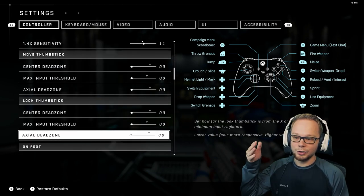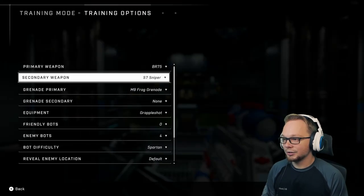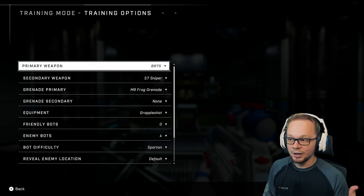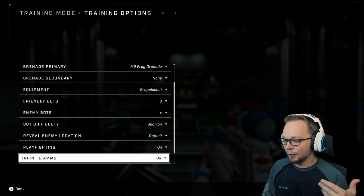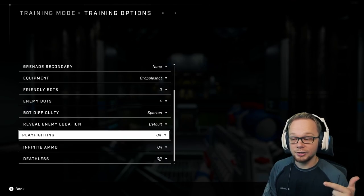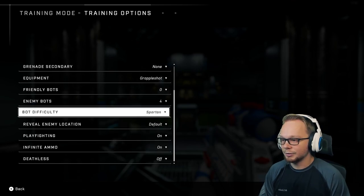What I want you to do is go into training mode in Academy and then go into your settings or your training options. I set the primary weapon to a battle rifle because that's going to be the main weapon we're going to use to practice what all of these controller settings do and to find our right sensitivity. I put zero friendly bots, four enemy bots, with playfighting on so they jump around and move, infinite ammo, and I made sure to put them on Spartan so their movement is the best — so we can practice the most.